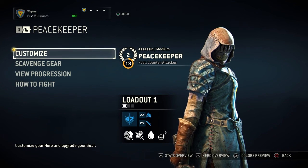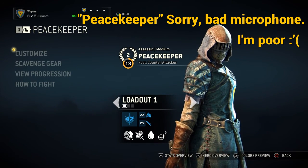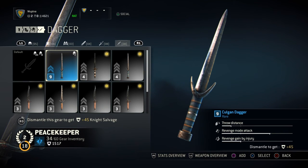A lot of you may ask what attributes or what stats you should concentrate on. I'm going to show you what I like to use. For the weapons, on my dagger I like to concentrate on revenge mode attack. Peacekeepers like to attack as much as possible when they're in revenge mode — you want to kill your opponent as fast as possible. So when you hit revenge, you want to maximize revenge mode attack so you can kill your opponents really quickly.